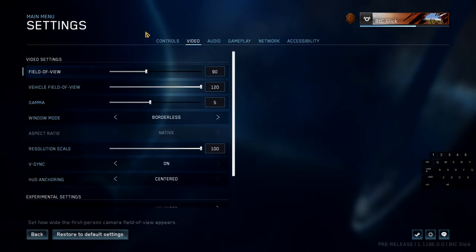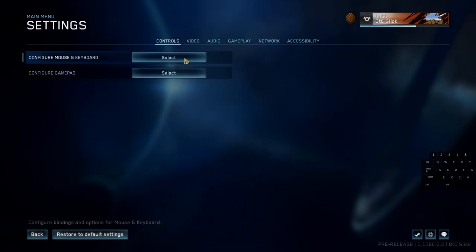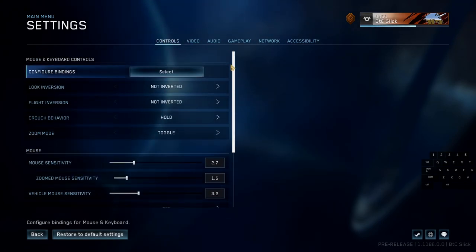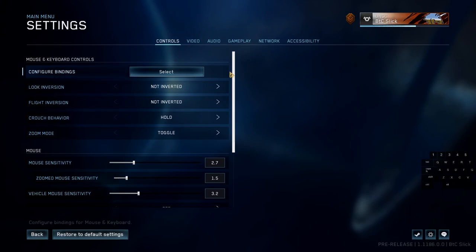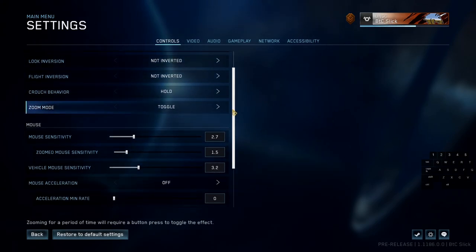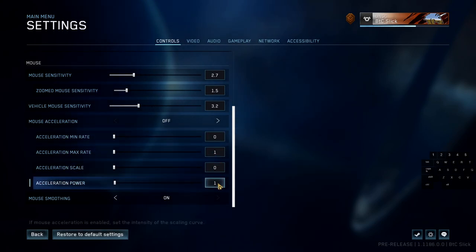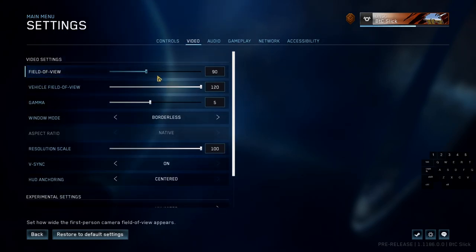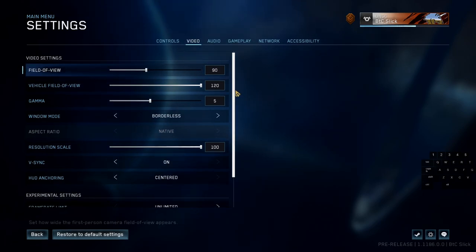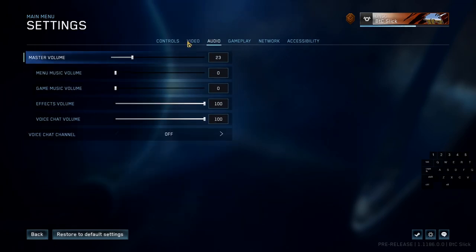That is everything. To recap all settings: toggle zoom for the mouse; mouse acceleration set to off with values 0, 1, 0, 1; mouse smoothing turned on; field of view at 87 to 90; borderless window mode; and try V-Sync on or off depending on how you feel.